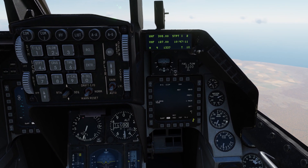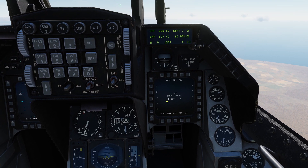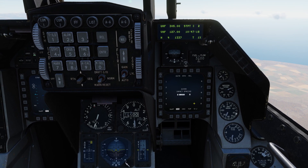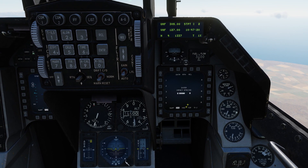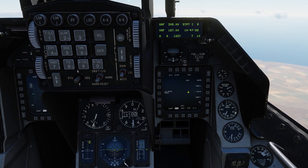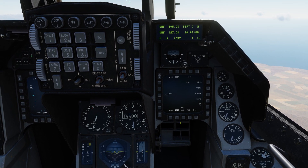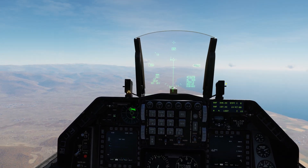We're going to release in pairs. Setting the interval distance to 200 feet — enter — and the ripple quantity to three, since we have six bombs on board. Alright, the first run we'll head out to the target area like normal.